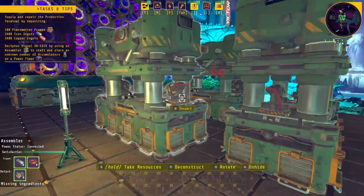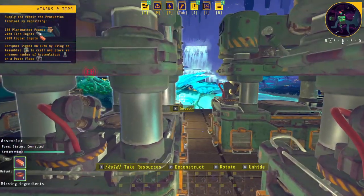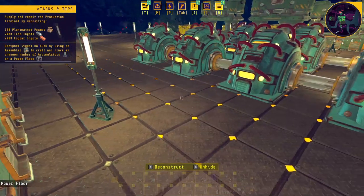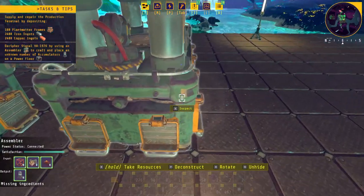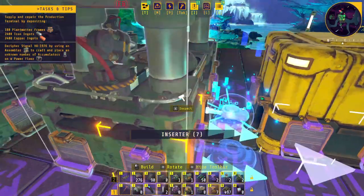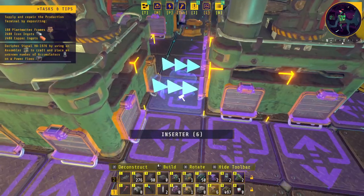I've got the assemblers down. The first assembler is going to be doing copper wire, which feeds into this one over here making electronic parts or electronic components, joined with iron ingots. This one over here is going to have copper going in to make the copper frames. These two are going to be pumping right into this one here, which is also getting the kindle vine extract from the threshers to make the accumulators. We'll just place a storage down and we only need one there.